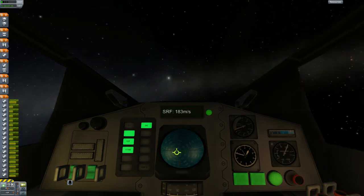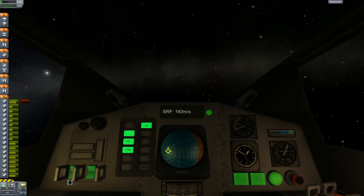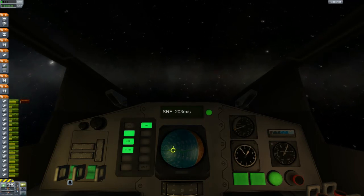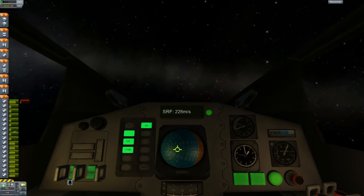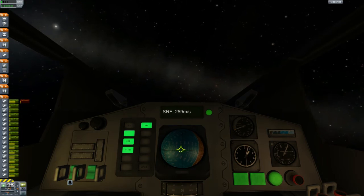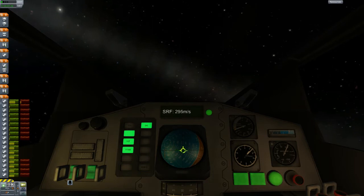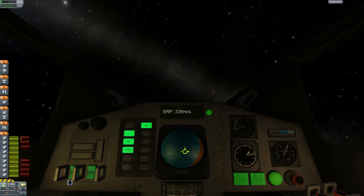Go ahead and start our turn, I'm going to go to full throttle. I saw there was a mod where you can replace textures and stuff, and there were some really cool high-resolution Milky Way-type textures. This rocket is shaking around like crazy. Alright, next stage off.